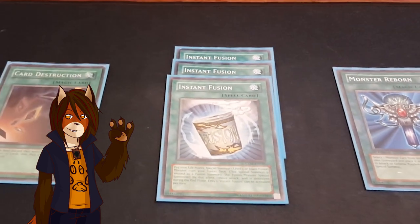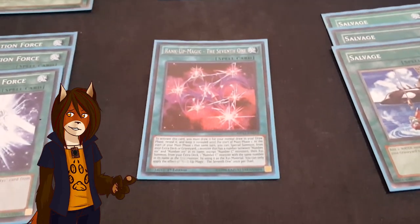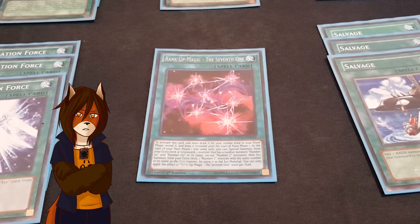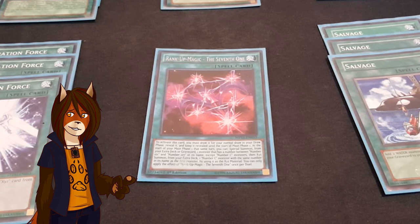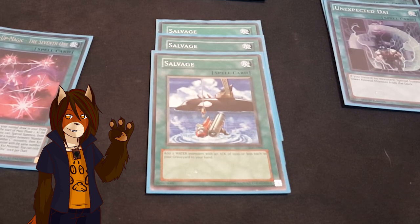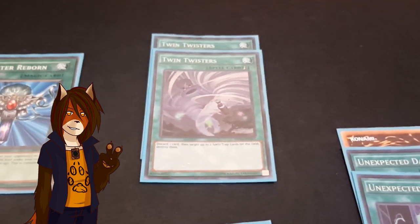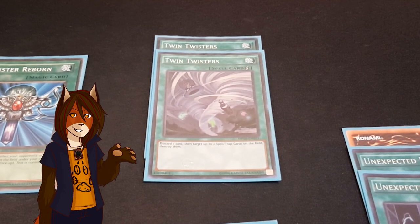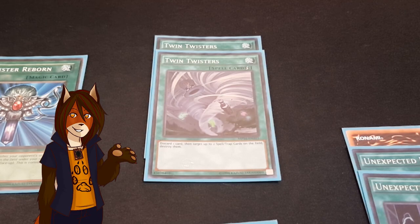Triple Instant Fusion. One Monster Reborn, a staple in every deck I play. A Rank-Up Magic 7th One — I get a lot of flack for running this card, but right now it is a free summon that also acts as negate bait. A playset of Salvage, which pulls two water monsters with 1500 or less attack from the graveyard to your hand. A pair of Twin Twisters, not only to disrupt the opponent's back row and field spell, but also to get Coelacanth out of my hand in the event that I cannot play it.